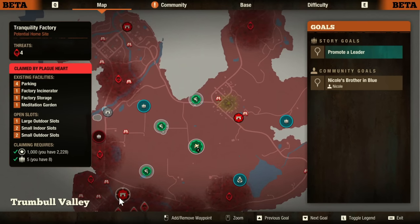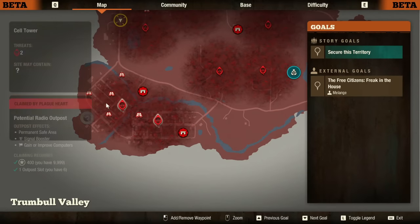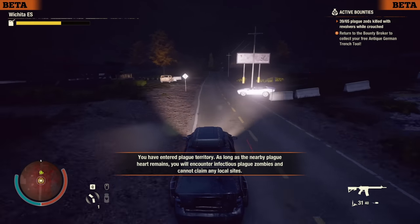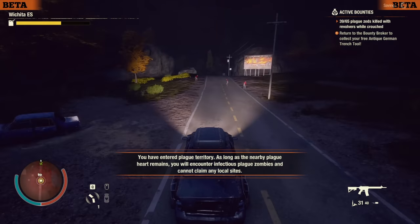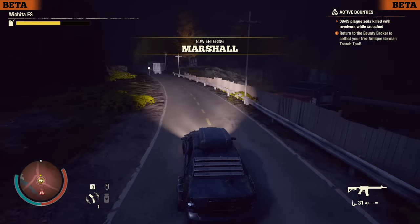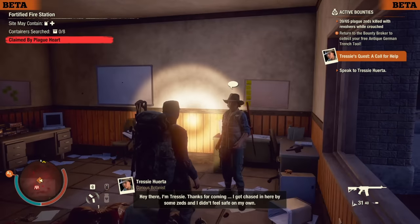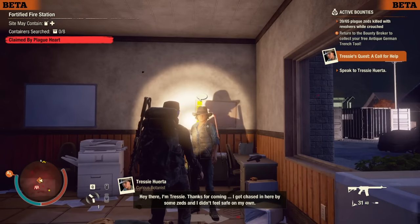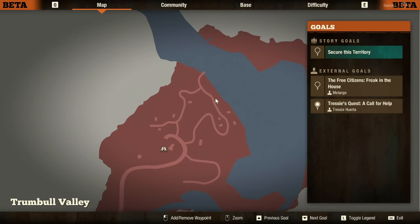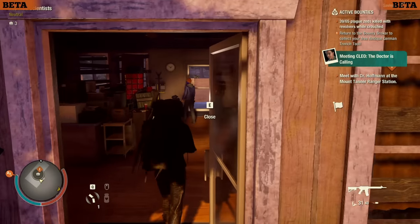Let's show how to start the new Trumbull Valley storylines. This update brings big main storylines that kick off as a sequel to the original State of Decay and Heartland, plus new ones to experience. The first one starts by driving all the way down south where you'll meet Tressie and get a mission called 'Tressie's Quest: A Call for Help.' Then head to the northern rightmost part of the map in the Tanner region, and just driving up there kicks off the next mission called 'Meeting Cleo: The Doctor is Calling.'